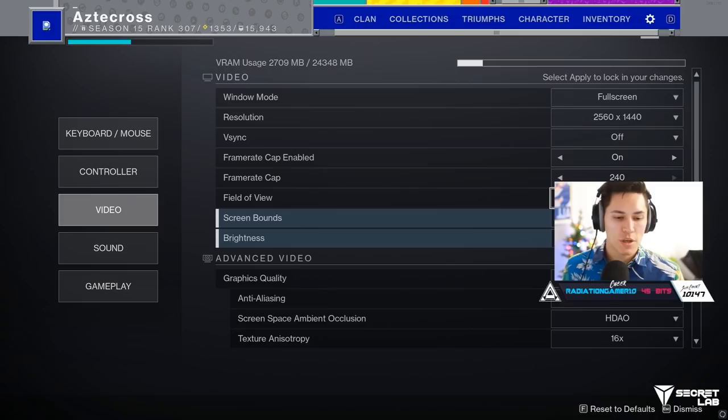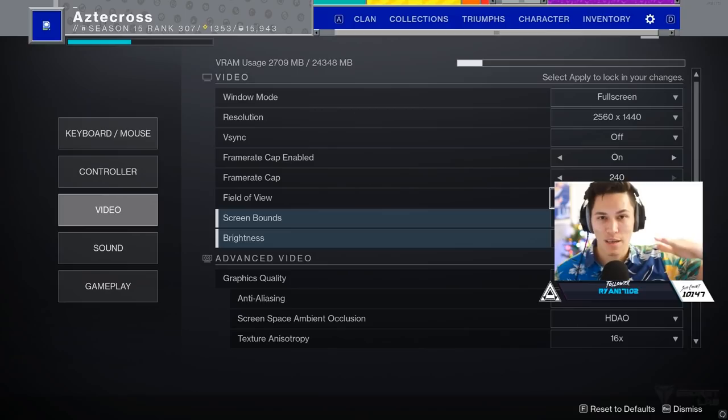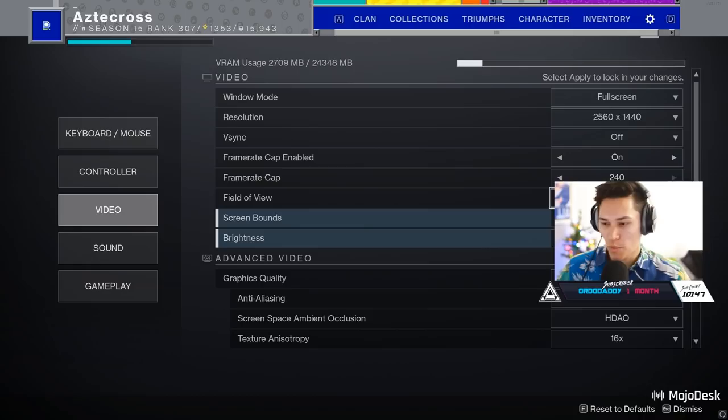There are some advantages to a very high FOV, but even on games that offer 120 or 130, I drifted back down to about 110 or 105. That's where I like to live, even inside of Destiny. So with that said, let's talk about keybinds.